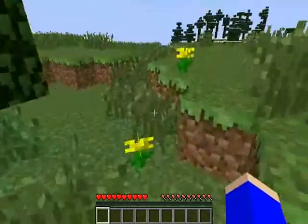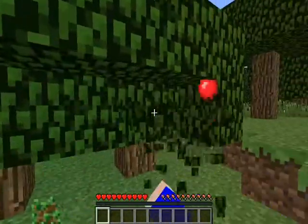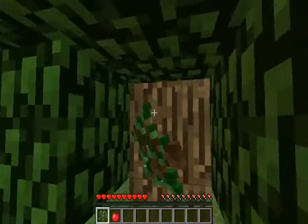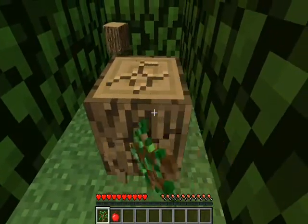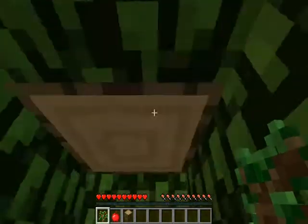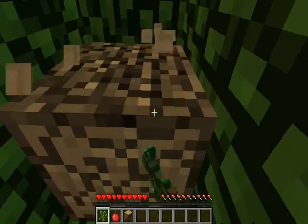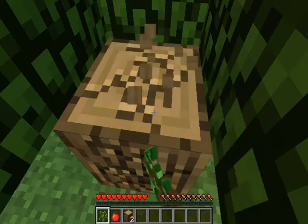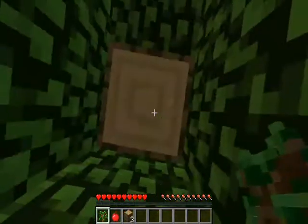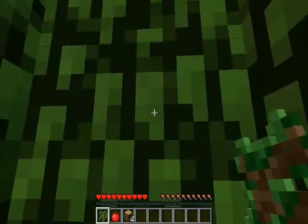So we're gonna be surviving. The first thing we should do is — punch a tree, of course. Who doesn't know that? Punching the tree, punching the tree. I don't really get how a sapling can break wood — Minecraft logic.